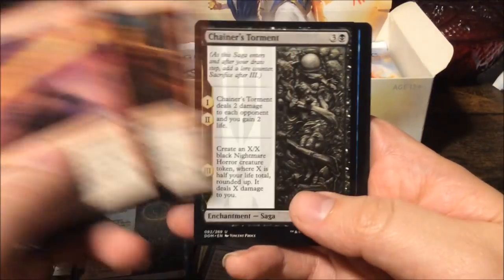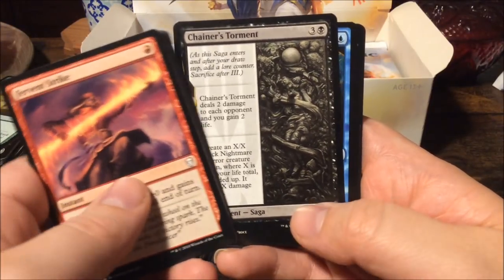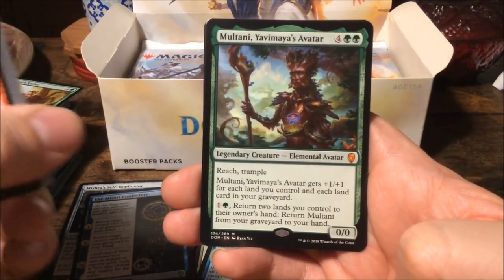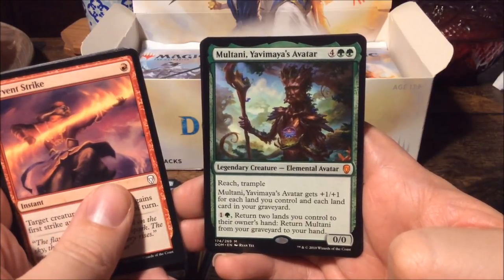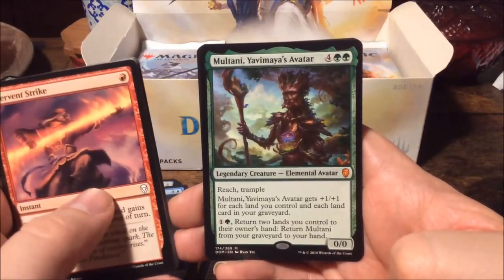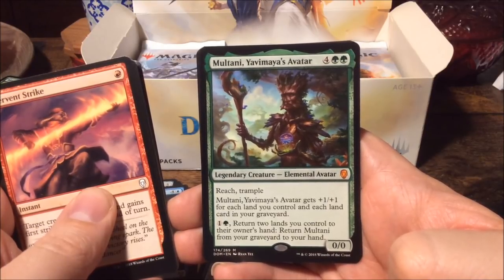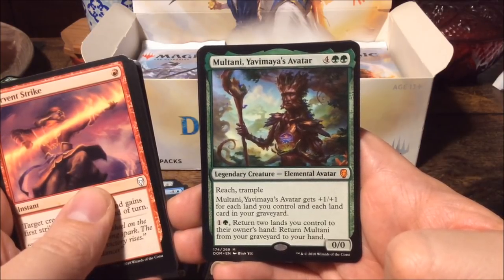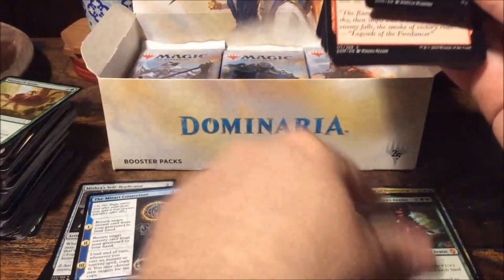Fight with Fire, Chainer's Torment — also a saga with grim art. Curator's Ward — and another mythic! Multani Yavimaya's Avatar. Back in the day the old Skyship Weatherlight was built from wood grown by Multani, so he goes way back. For six mana we get a zero-zero with reach and trample. It gets plus one plus one for each land you control and each land card in your graveyard. For two mana, return two lands you control to hand and return Multani from your graveyard to hand. That's our second mythic!